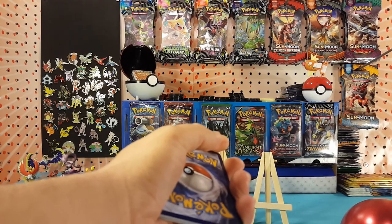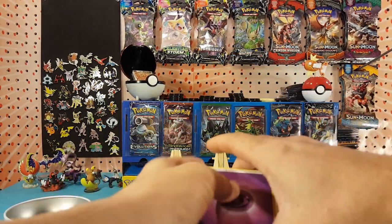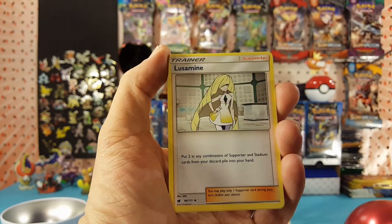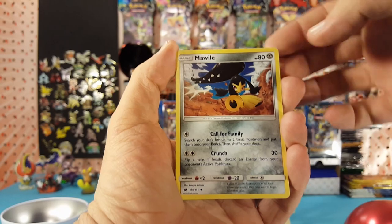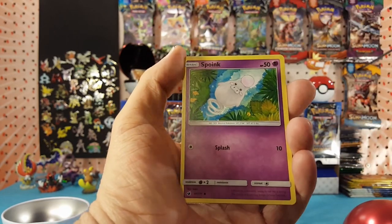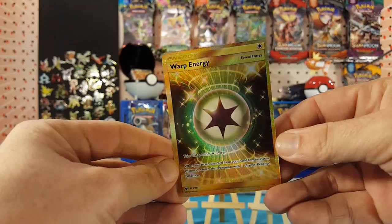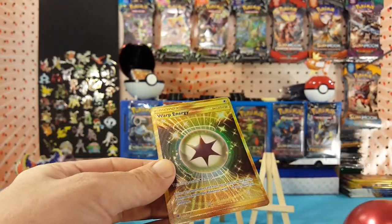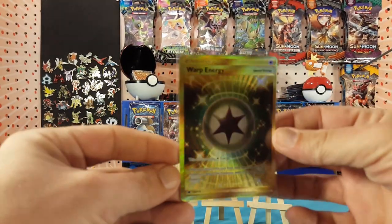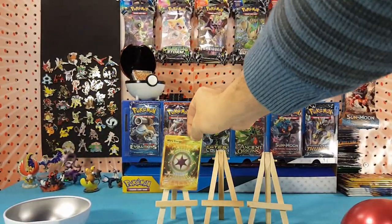Here is a Lost Thunder code card for you guys — let me know in the comments below which pull with it. We have psychic energy, Lusamine, Lairon, Mawhile, Numel, Chimecho, Bunnelby, Karrablast, Spoink. Aaron is the reverse and a secret rare Warp Energy is our rare — very nice! Looks like the cut is a little bit off but that does not matter to me at all. That is a very nice card. Great pull for the first pack.